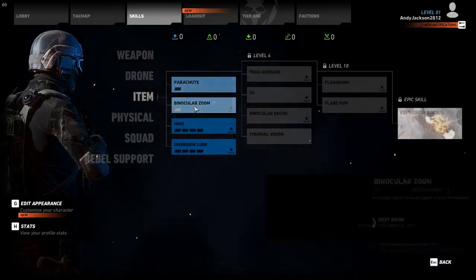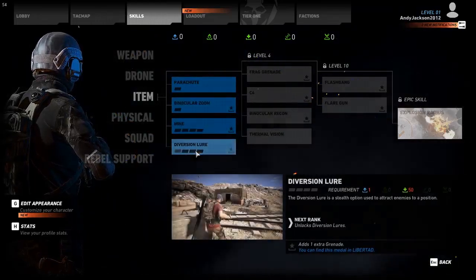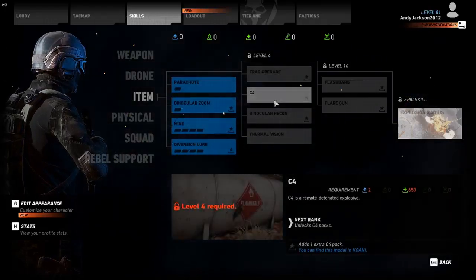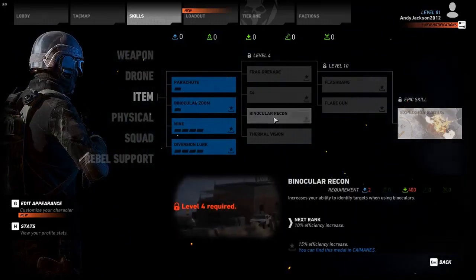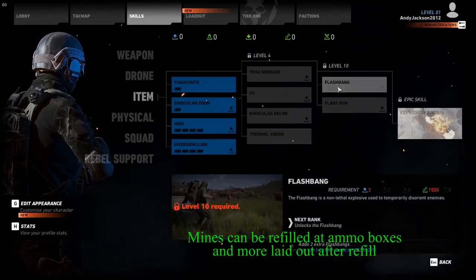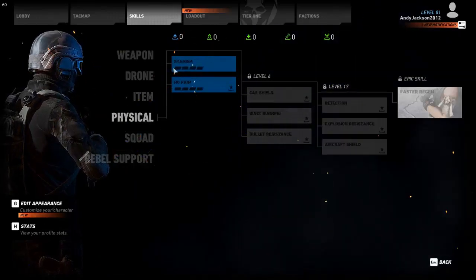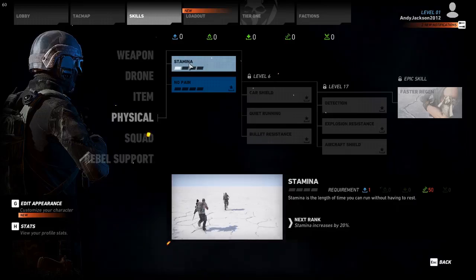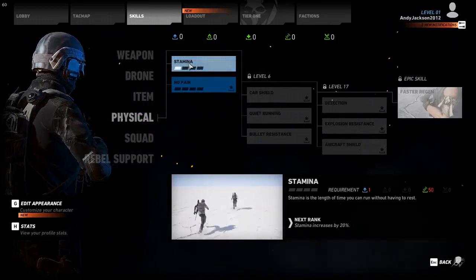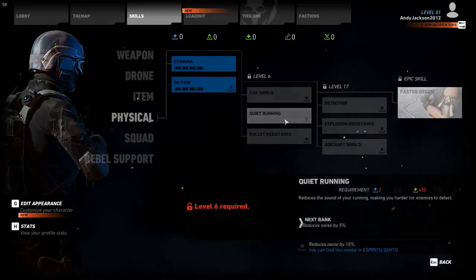In items, you have parachute in case you want to jump out of a plane, binoculars, and mines. Each one of these things has to be started — if you get just the lowest level in each one, you can get the epic skill at the end and you'll at least have some mines on you. You can have flashbangs, but they aren't available until level 10, so until you level up you're not going to get some of this stuff. Physical stamina is going to help you running, and you're going to do a lot of running in this game. If you increase the stamina level, hitting H and putting away your gun is going to make you run a lot better, and the stamina is going to help you run forever.